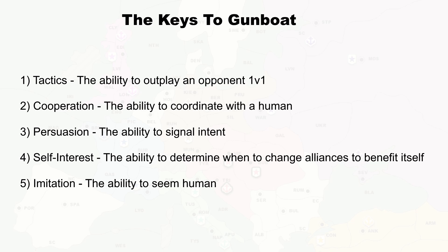Diplomacy tends to favour the defender, so you can rarely advance without help if you're on even footing. The third key is where that alliance comes from in the first place — an AI needs to be able to signal its intent, both in making alliances and in telling its ally what it wants to do where that might be unclear.